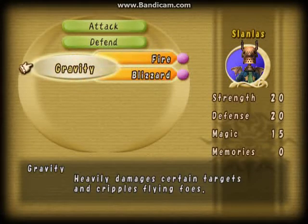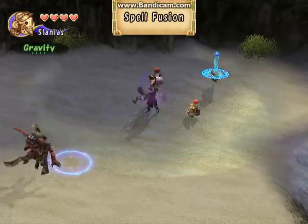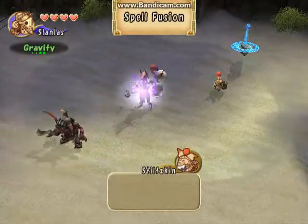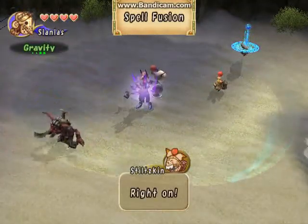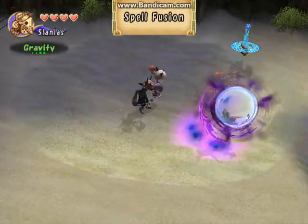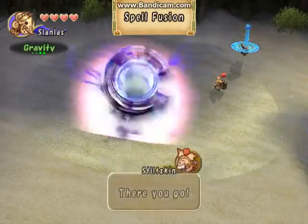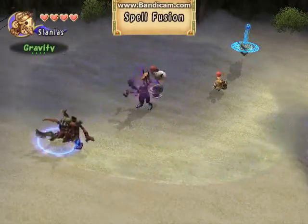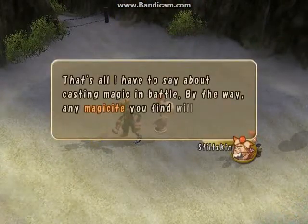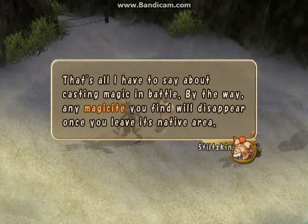There we go! Seems to create a dark hole or something. There we go. Think you got it? Try using that in battle. That's all I have to say about casting magic in battle. By the way, any magicite you find will disappear once you leave its native area.